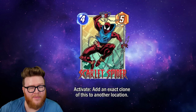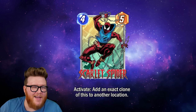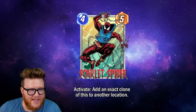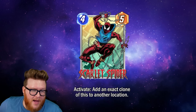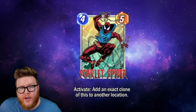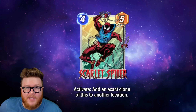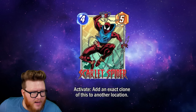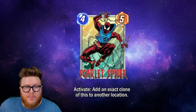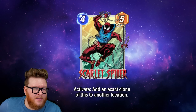Scarlet Spider is a four-five with Activate: add an exact clone of this to another location. Even if you just ignore everything and it said 'four-five, On Reveal, summon another four-five,' that'd be pretty good — four-ten in total output spread across two locations. Cerebro five would love it, tempo decks would love it. But because this is an exact clone, you have some really interesting stat scaling possibilities.